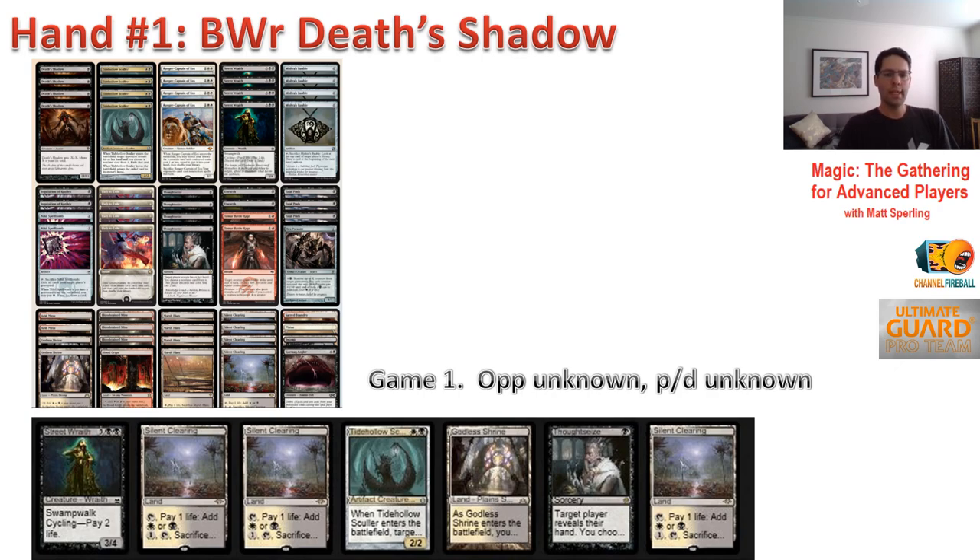Do I have something to do in the early turns? That's absolutely critical in Modern. Hands that look kind of okay but don't get started until turn three or four are generally going to be mulligans. There's just so much going on in the early turns — you're oftentimes hopelessly behind. Your opponent's put together something snowballing out of control, or they've disrupted your strategy. It's just so much can go wrong when you don't have the early stuff.